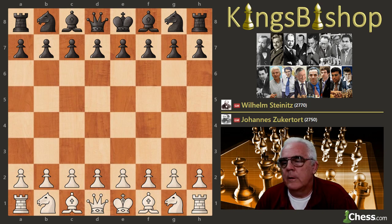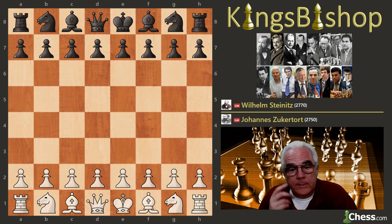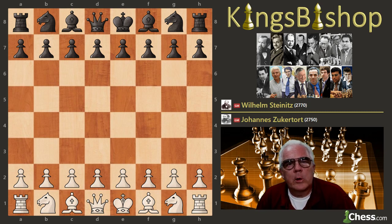But we have yet another Slav defense that we'll see today. The match began January 11th, 1886. The games were played in New York at Cartier's Hall on Fifth Avenue. And this would be the last game of the New York portion of the match. They played Monday, Wednesday, Friday, until either player would reach four points.